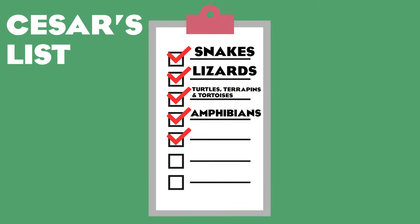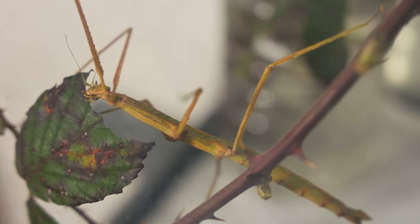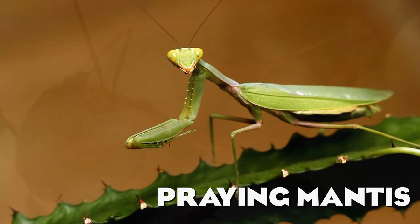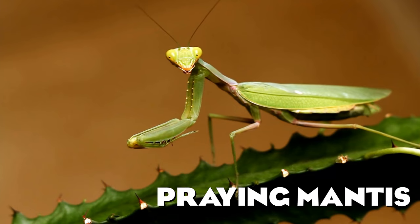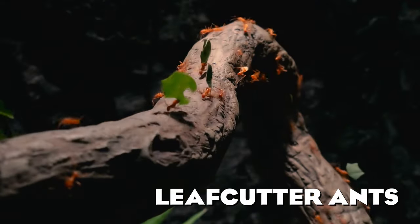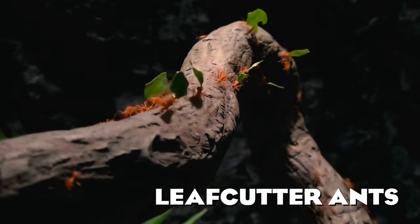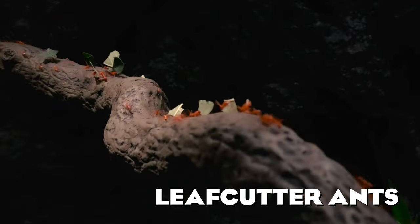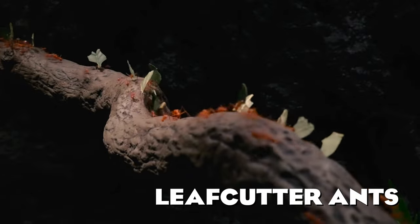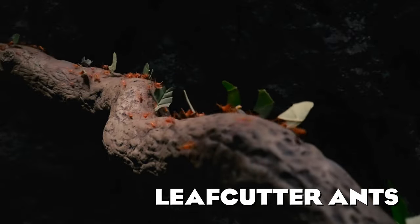The next group we will cover in this video are the arthropods — invertebrates with segmented bodies and jointed limbs, such as spiders and insects. We have several of them in the game but there are still some I would like to see added one day. The praying mantis is a predatory insect named for the look of its folded forelegs held close together as if praying — I have seen those tiny guys in a lot of zoos. The leafcutter ant can carry 20 times its body weight and cuts and processes fresh vegetation such as leaves, flowers, and grasses. It is super cool to observe an entire colony working together and exploring their tunnels.